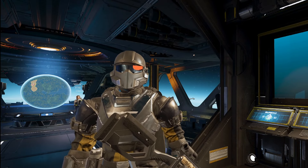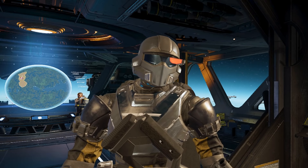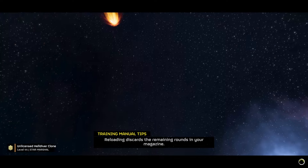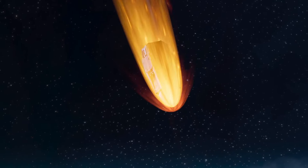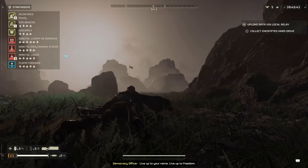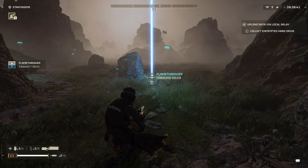Welcome back to another Helldivers weapon test video. I just woke up, so we're gonna go ahead and get this on with so I can go back to sleep. Today we're testing the Flamethrower. I am so tired — there's lightning around — but morning brain, you know how it goes. Get the flamethrower and then we put in some work.